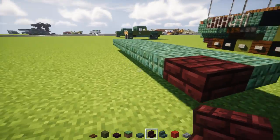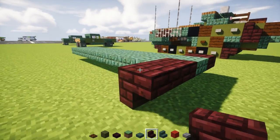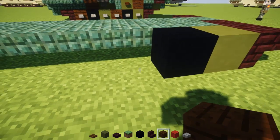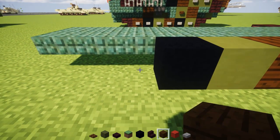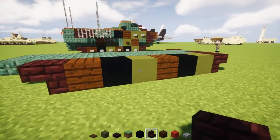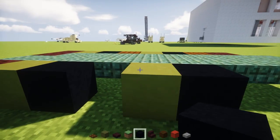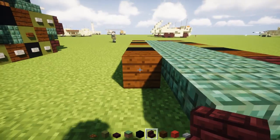On the side of this we're going to take nether brick stairs upside down and place that down on both sides. Then we're going to take a green terracotta, place that down, then a black concrete, and then dark oak wood planks. Then green again, black, and then dark oak wood planks, and then a nether brick stairs upside down. Now we're going to repeat the same exact pattern on the other side — just like a camouflage color. And the back gets upside down nether brick stairs.